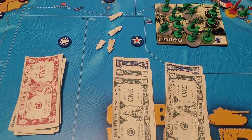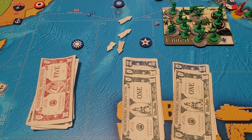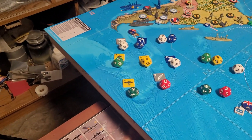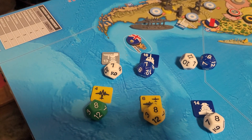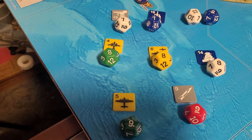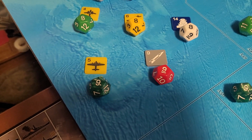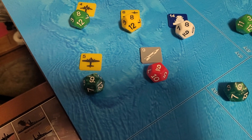USA has twelve dollars to spend and they're not going to spend anything — they're going to save it. They'll collect 11, so that'll be $23. We are going for, at a seven or higher, improved construction and amphibious doctrine. At an eight or higher, jet fighters, long range aircraft, and large ship construction. At a nine or higher, heavy strategic bombers and rockets.